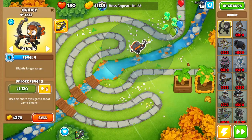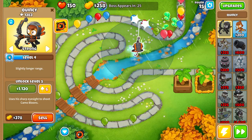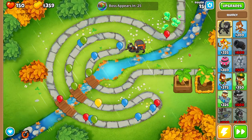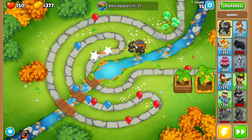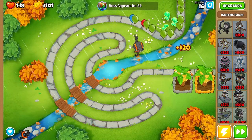We're definitely going to use our ability here. I'm going to put him on strong for a quick second, wait until we see the first pink bloon, use our ability, and then switch him back to first. I think that'll hopefully help us out a little bit. I think losing one life here is not a bad deal.